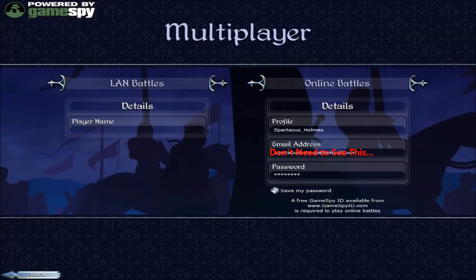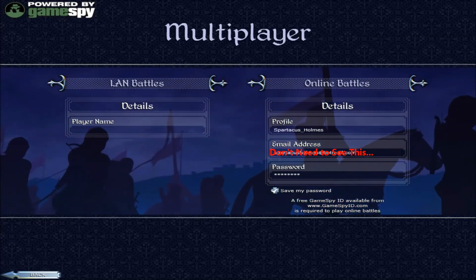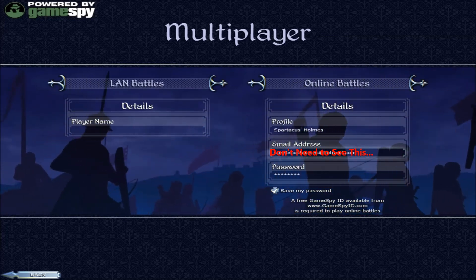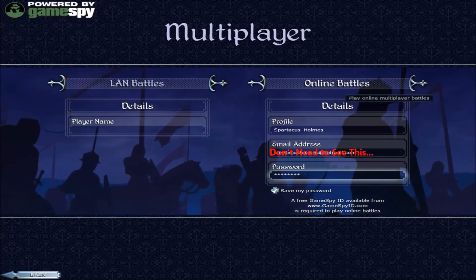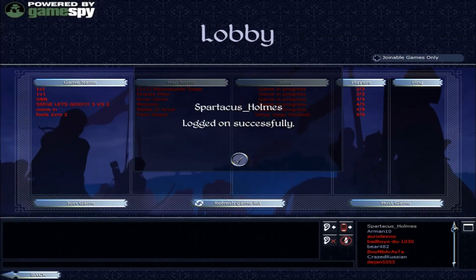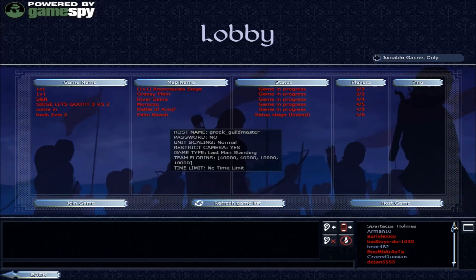So you finally got your IGN slash GameSpy ID. You fill it all in — make sure it's your profile or username right here. You have to have your email address and then your password. You press Online Battles, it does a twirly thing, and it says you are online, logged on successfully — and boom!